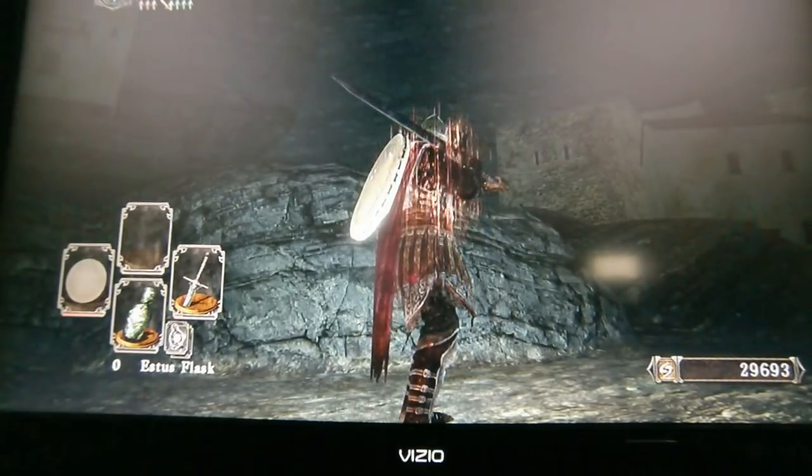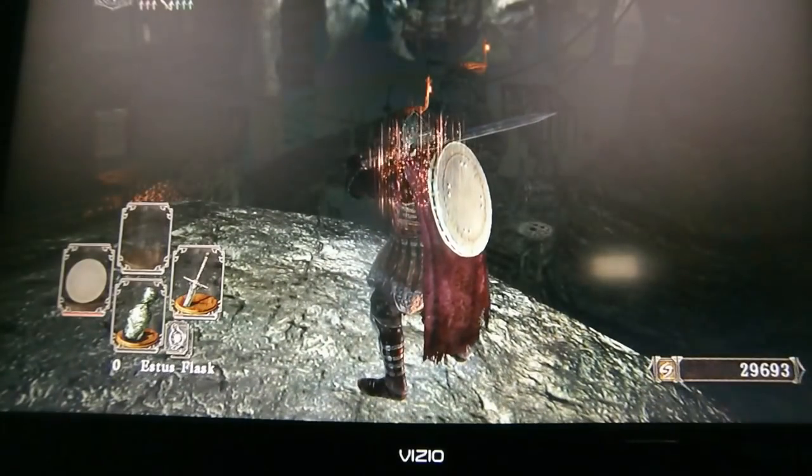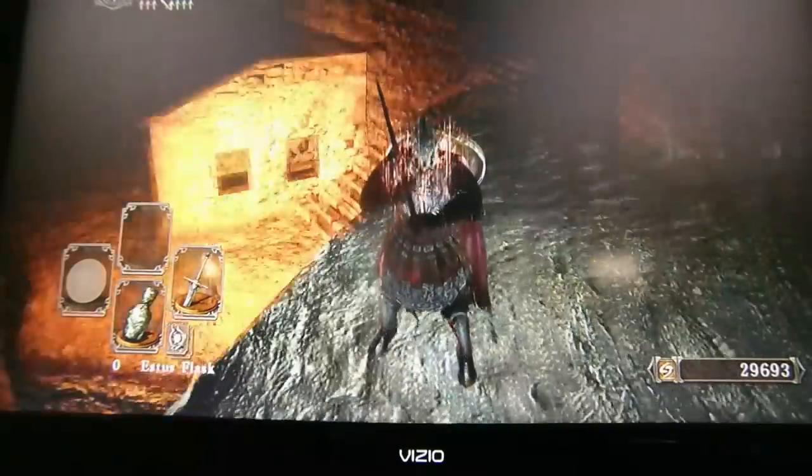This confused me too, so I figured I'd show it. When you come into No Man's Wharf, that ghost ship all the way over there is way away from the pier, so what you want to do is get to it.